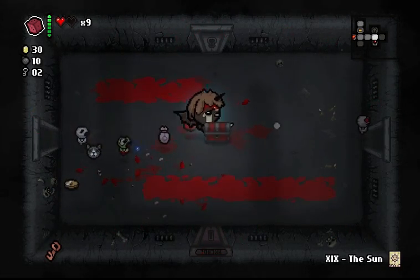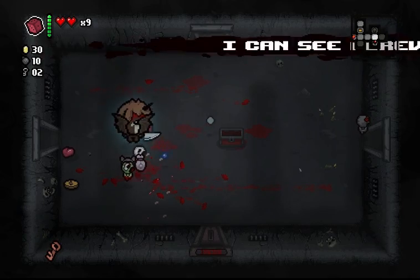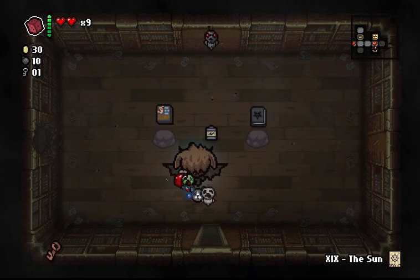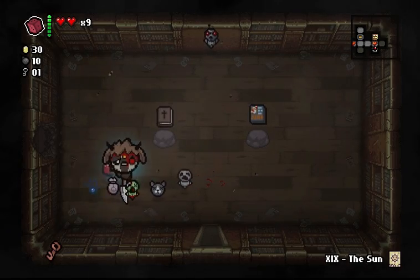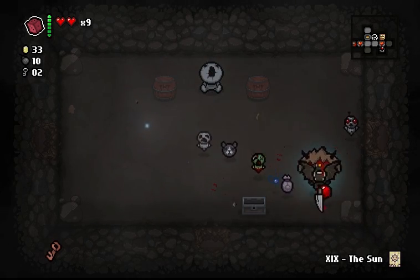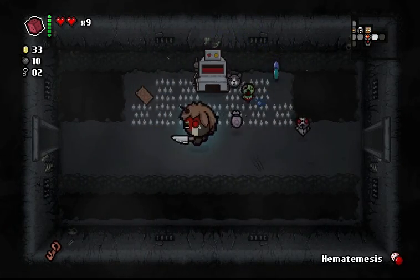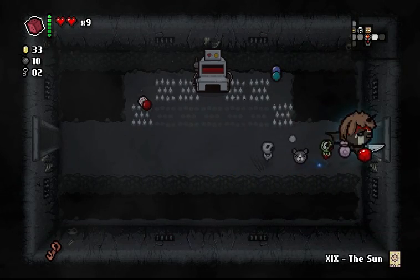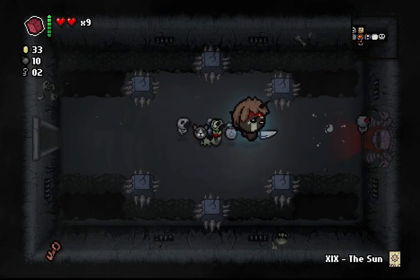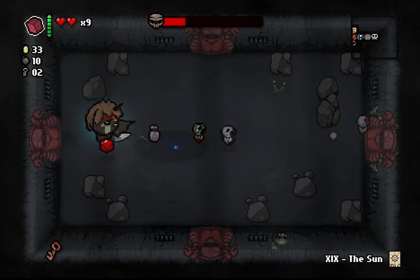I have nine lives, so even if I die, it's okay. Hematemesis — give me full health again. I'll check my shop. Oh, this is a library actually, so I'm going to reroll these and take the battery. I'm going to keep the D6 because it's better. Amnesia is a bad pill. Hematemesis is a good pill, but the Sun Card is probably better. Let's fight Mom. I really should have looked for my item room first, but no big deal.